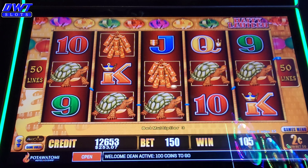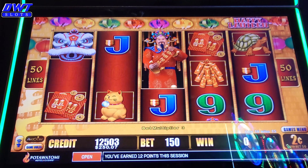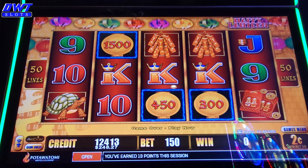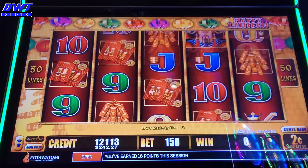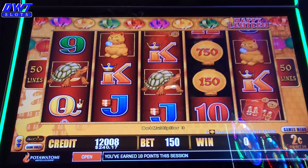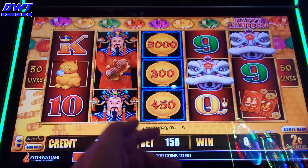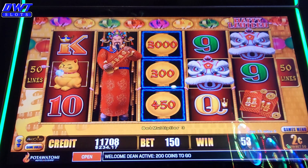Turtles — come on, two more. And he's wild, probably figured that out already. There's a $30 one up there. $20 mini. It drives me nuts when they block, and then it gives me those three plus a $60 ball up there.